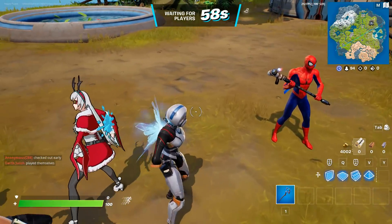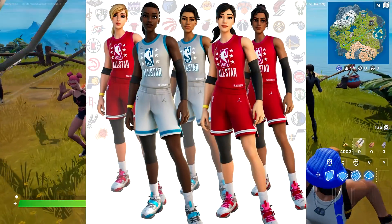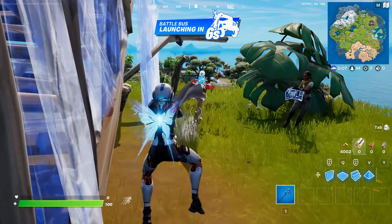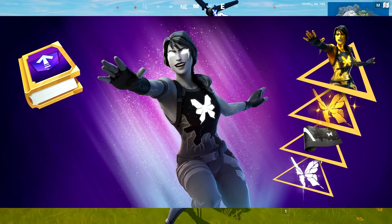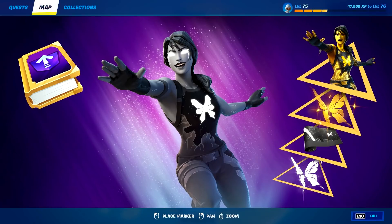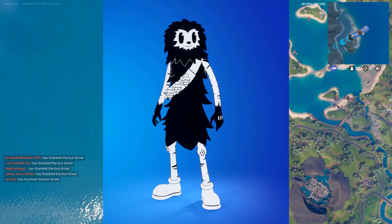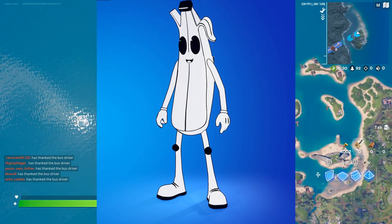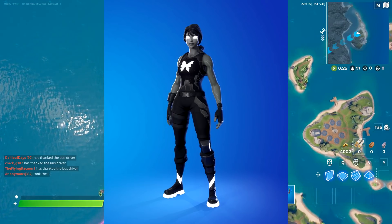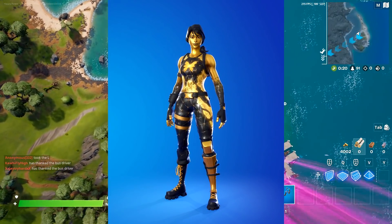Before that, here are the brand new cosmetics added in the 19.30 update. We have the brand new NBA All-Star skins — they look fantastic, with a total of five for females and about five more for males, so roughly ten skins. We also have the brand new Monarch skin, which looks absolutely fantastic and features two different variants. Alongside that, we got two brand new Toon styles: Toon Bush Ranger and Toon Peely, plus a brand new Toon glider.